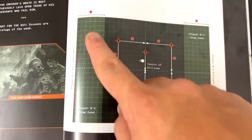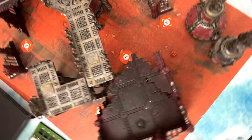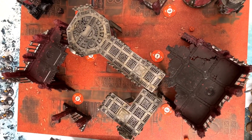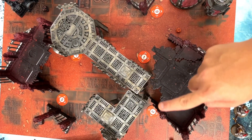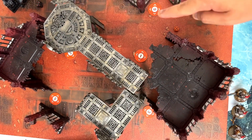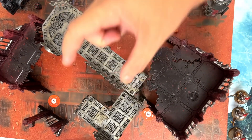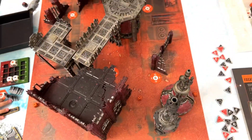The drop zone is on the side here. The objectives are 1, 2, 3, 4, 5, 6. The drop zone is indicated by the dice over here. Turn 2, one of these will disappear; turn 3, both of these will disappear, leaving the two in the middle. This is our kill zone.